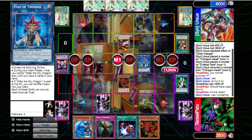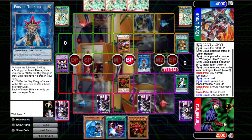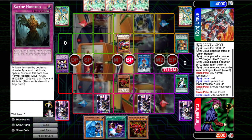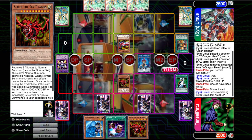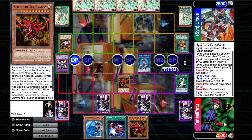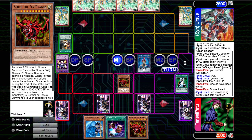Unfortunately we drew into a second Slifer the Sky Dragon, which is not very useful. We have to set the Swamp Mirror and try to push for game next turn. This decreases the attack of Slifer, but it's still 3000 and will decrease any monster summoned in attack on their field. Unfortunately this deck has a decent out since if you summon something in defense, Slifer won't decrease the attack and won't be able to destroy it.